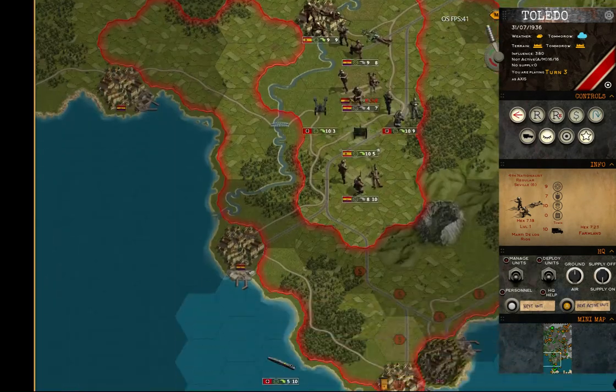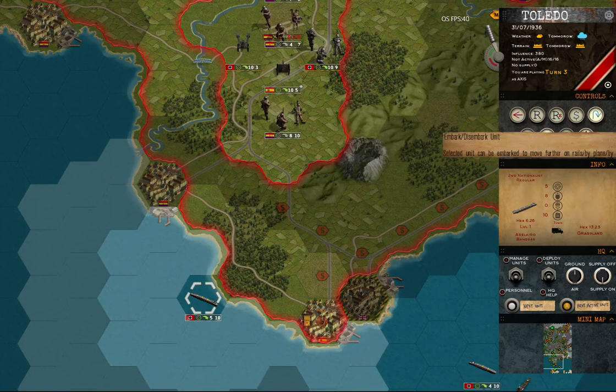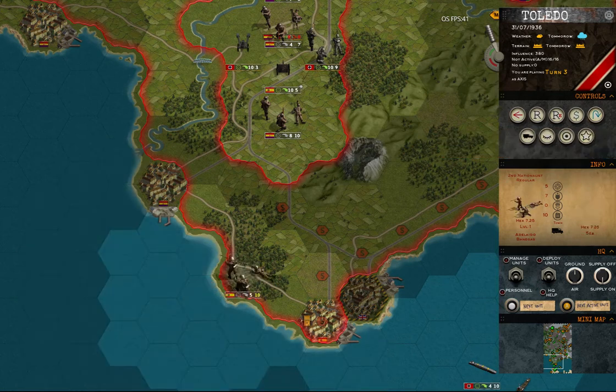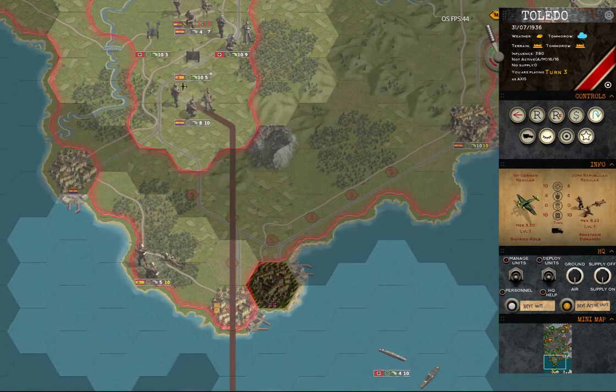The last part of the tutorial will cover using the train. As mentioned, you can unload the troop transports by using Embark-Disembark. This will not work for heavier units, but lighter units will be able to unload. We can also transport this unit here.